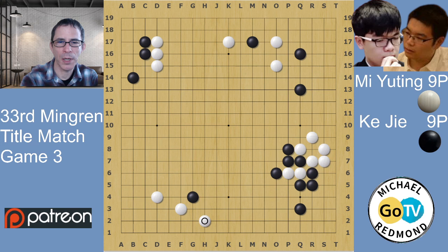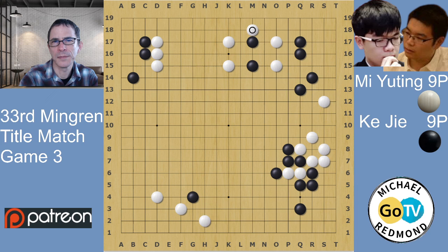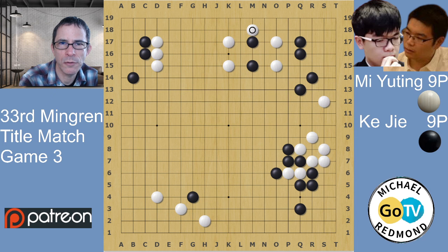White got sente, so white slid here to reduce the bottom side and black jumped out. It was an option to play another way - something like that might have happened - but instead black just jumped out and played here.